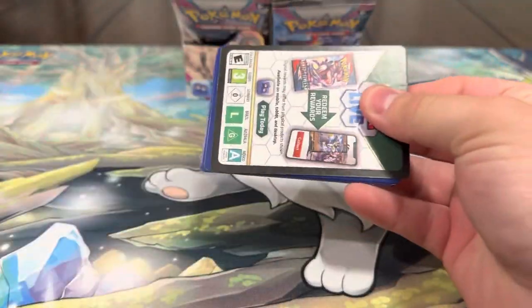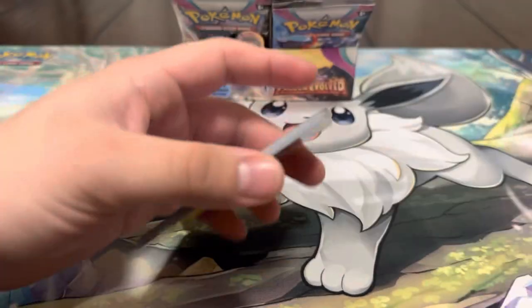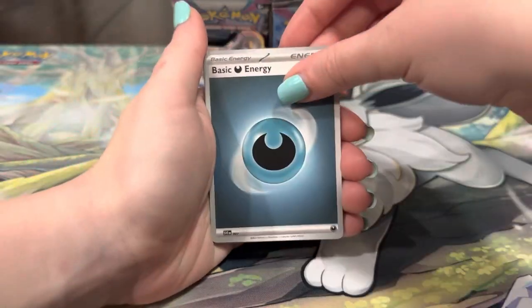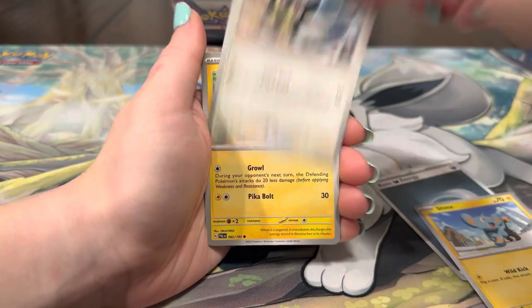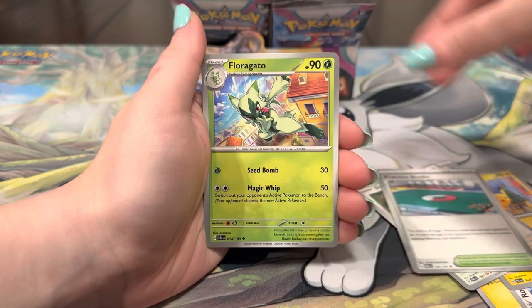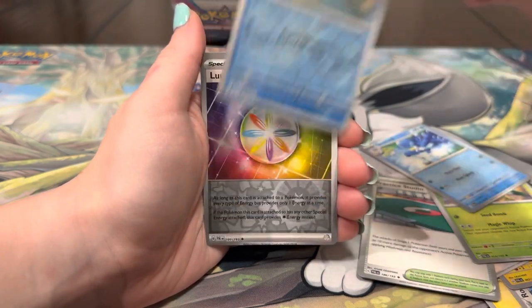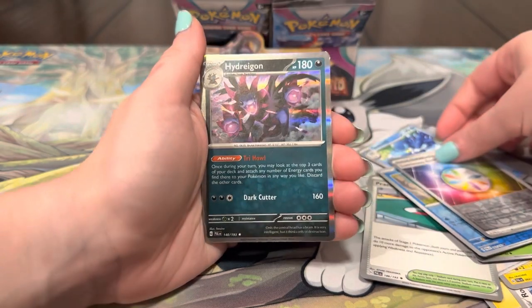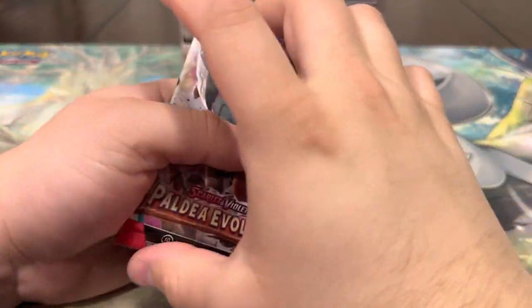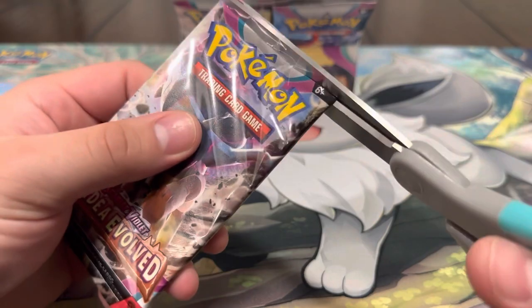We got Masquerain — come on, let's get the Masquerain out of the Masquerain pack. Energy, Shinx, Rookidee, Pikachu, Slakoth, Cetoddle, Fuecoco, Quaxwell, Magikarp, Energy — ooh, Hydreigon looking very nice! I can't wait to make a dragon deck. Next pack — come on, let's get that special illustration rare.